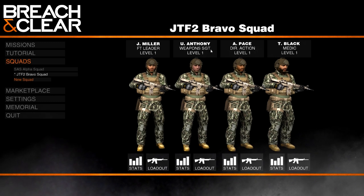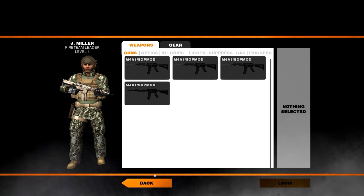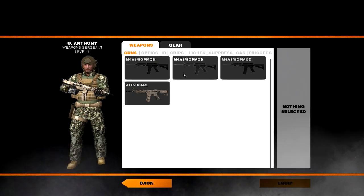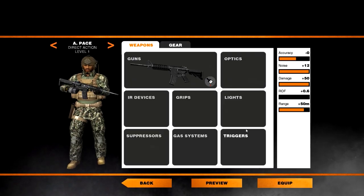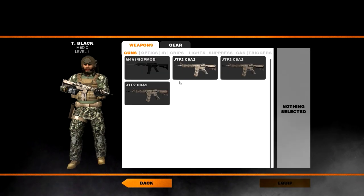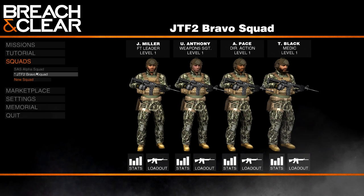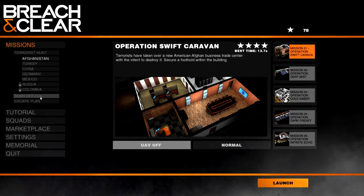They're all level 1 soldiers. Currently they're all using SOPMODs — actually I can give them all SOPMODs because I bought them from my previous squad. So I've upgraded the guns already. Now for the missions: the terrorist hunt missions. You can play in Afghanistan, Turkey, China, Germany, Mexico, Russia, or Colombia. There's also bomb defusal and escape hunt. We're just going to play through terrorist hunt and start in Afghanistan on the first level.